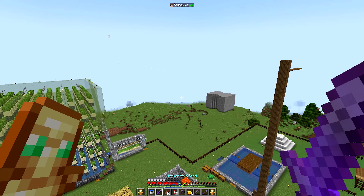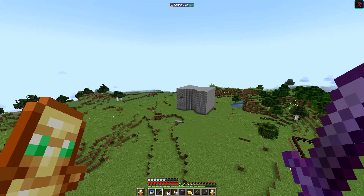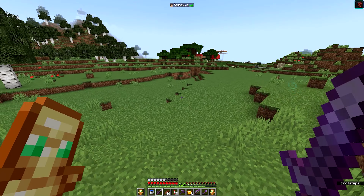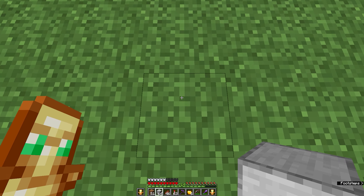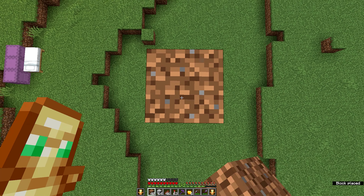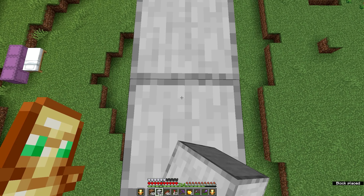So let's find a perfect spot. The biome doesn't matter, so we can choose any biome. I'm going to choose this area close to my base — it's a pretty flat area and perfect for a farm. We can't build the farm directly on the ground, so just build up about 10 blocks, then we have to build a 3x6 platform.